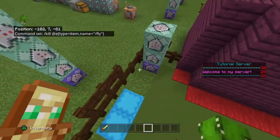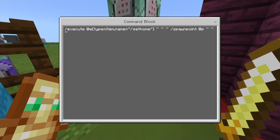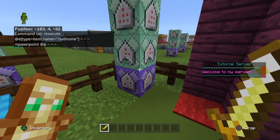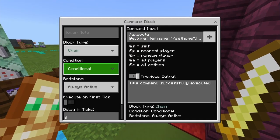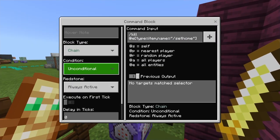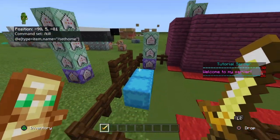Moving on to the slash set home — it's only going to require three command blocks. This one being on always active, unconditional, and repeat. Execute on first tick and zero delay. The command is: execute at entity type equals item, name equals slash set home, three tildes, spawnpoint at P, then another three tildes. The next one is chain unconditional always active — title at P, title, spawn point set. The final one is chain conditional always active, zero delay — and it kills the item. That's the slash set home command.